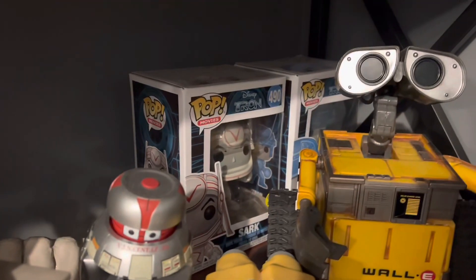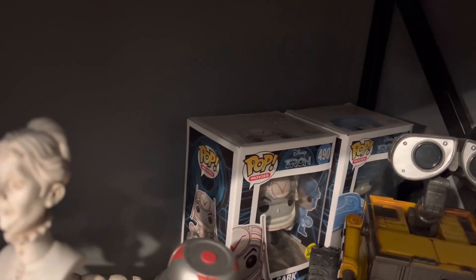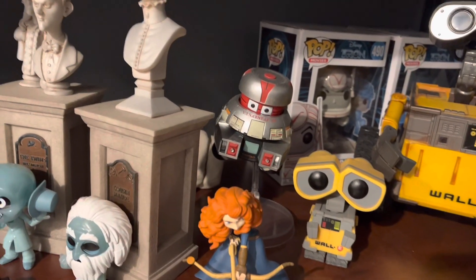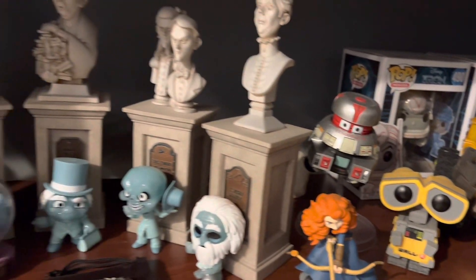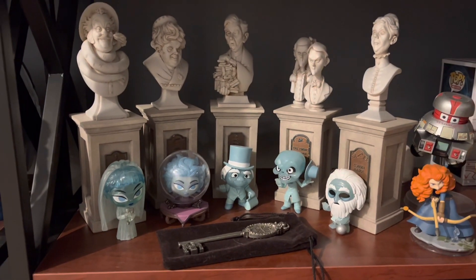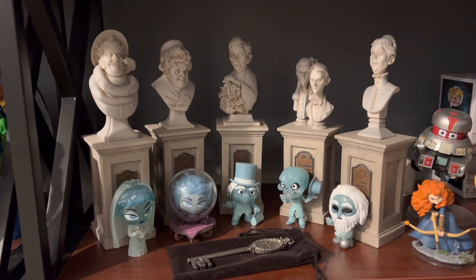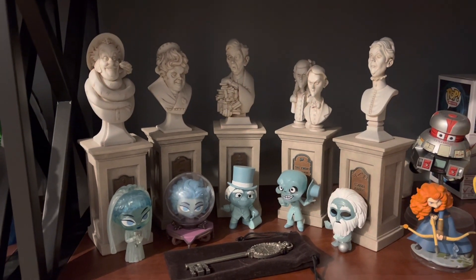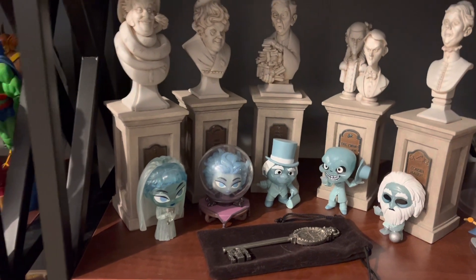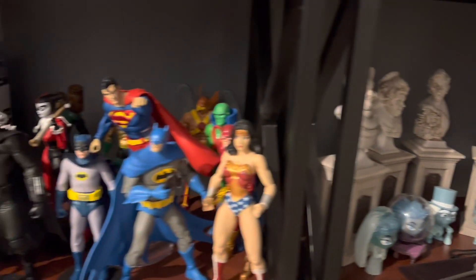And we'll move down to this shelf. We've got Wally back there, a couple of Tron Pops, got Vincent from The Black Hole, and got the Haunted Mansion bust from the beginning of that line at Disney World. And some Mystery Minis and Dark Minis.